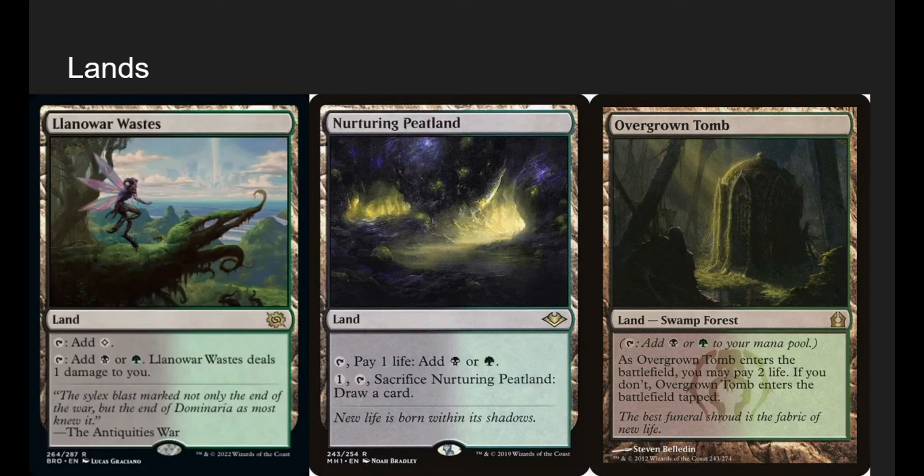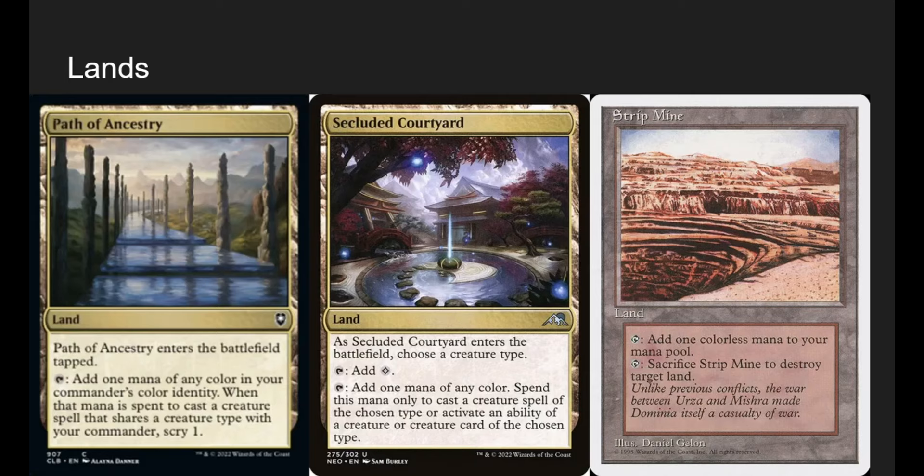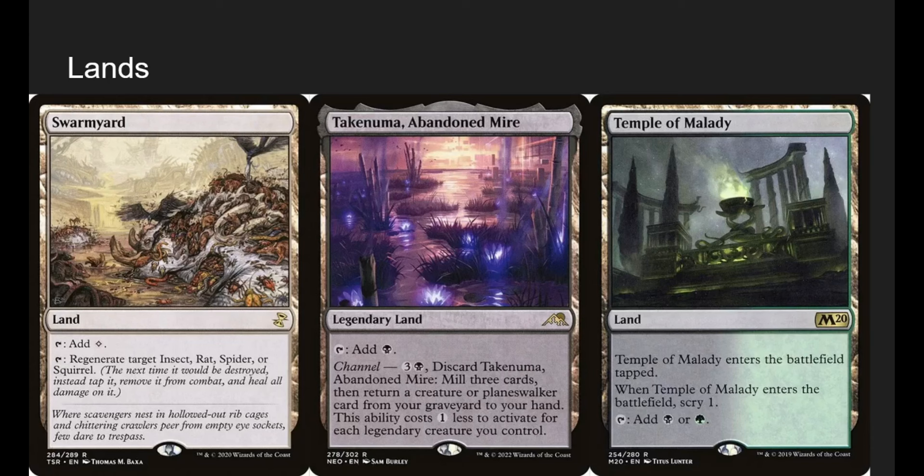Llanowar Wastes is an untapped dual — take a damage, no big deal. Nurturing Peatland taps for mana or we can sacrifice it to draw a card, then play it from the graveyard later. Overgrown Tomb is a shock land, staple in any two-color deck. Path of Ancestry for insect — we can scry when we cast insects. Secluded Courtyard is essentially an untapped dual for insects. Strip Mine: with Zask in play, we can sacrifice Strip Mine to destroy a land, then play it from our graveyard with Zask and destroy another land — opponents go two lands short every turn. With Exploration we can do it over and over again.